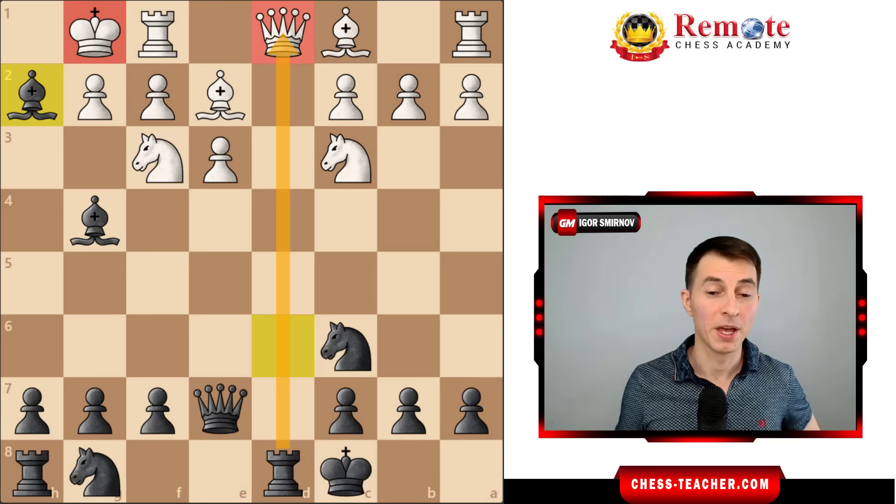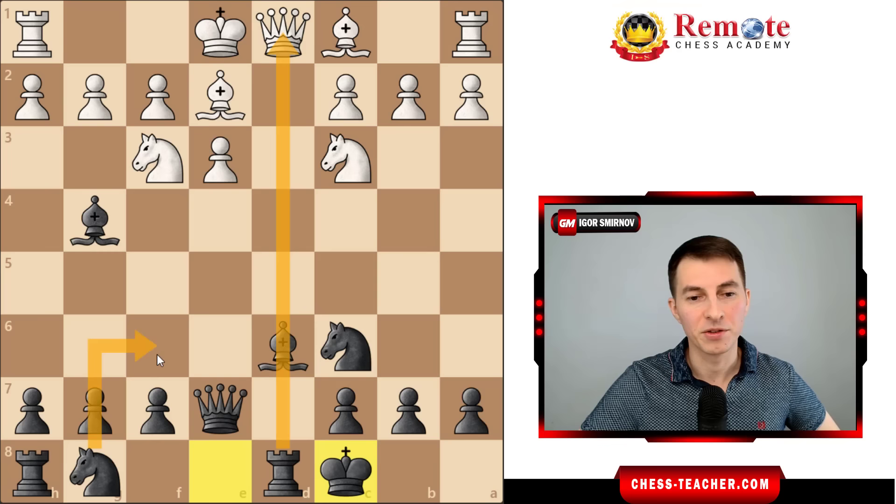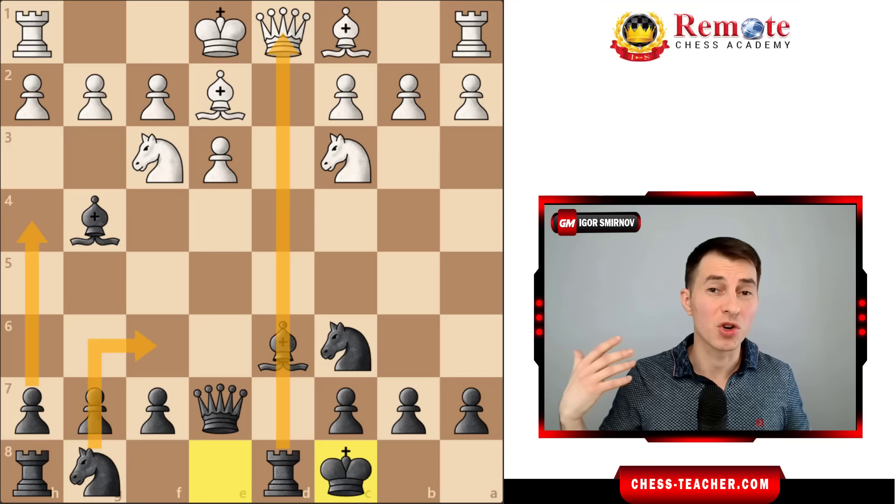And even if white doesn't blunder this, anyway their position is unpleasant. They have to deal with the threat over the kingside, you're going to attack them and push the h-pawn forward. You have this easy attack, and it's much harder for white to figure out what to do - very often they go down badly.